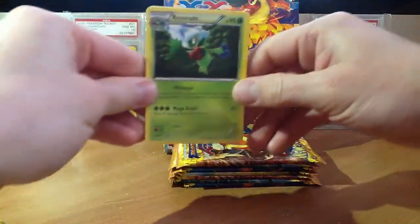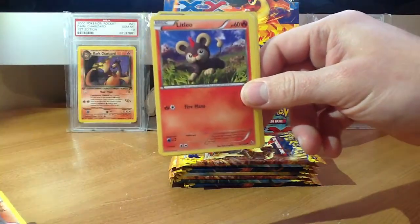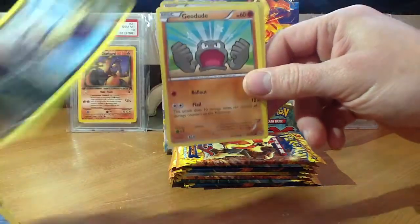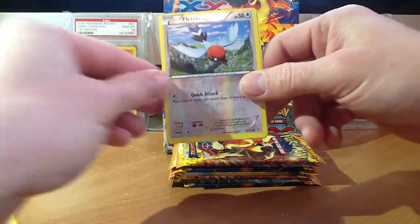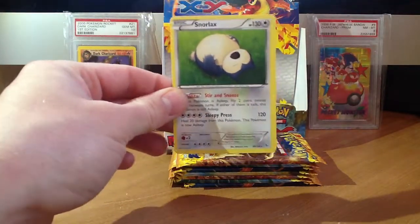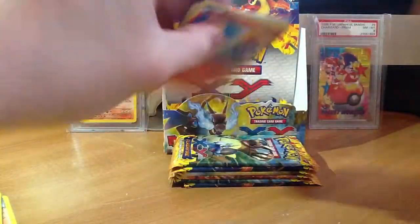And there's a Roserade, Metapod, Torkoal, Litleo, Sandile, Bergemite, Stunky, Geodude, Reverse Fletchling, and a Snorlax. Very cool. Snorlax has always been in my top favorite Pokemon ever since the beginning.